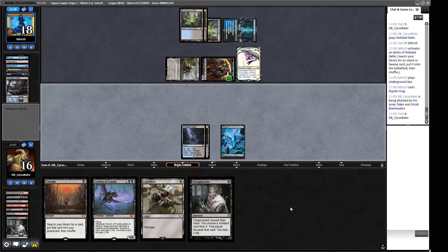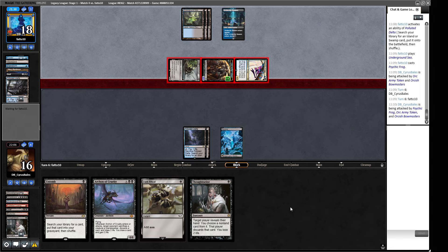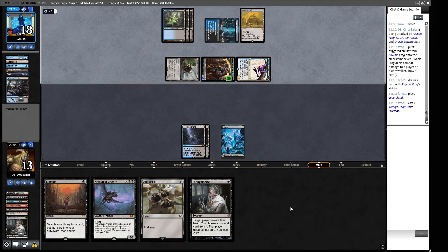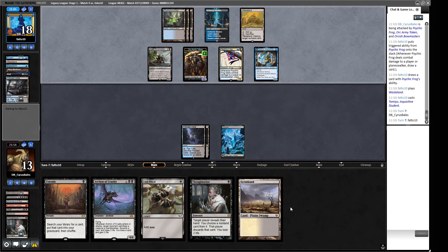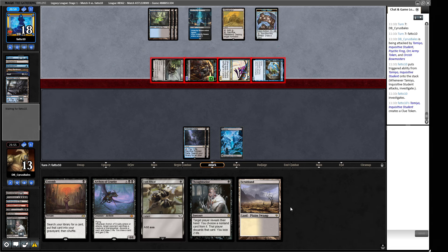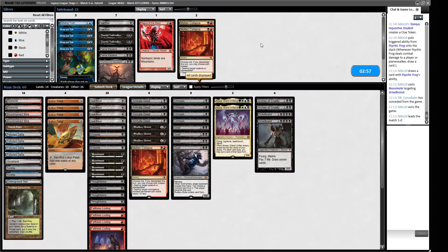A Thoughtseize — that's something for the turn we want to go off, but we still don't have a reanimation spell and we're a quarter of the way through our deck. They take the Wasteland — that doesn't really matter here. I'm actually kind of surprised they played the Wasteland; I think that's just better as a +1/+1 counter on Grief. We're done — we call it there.